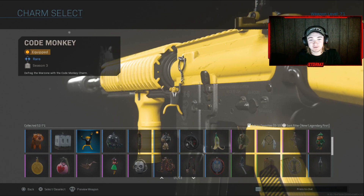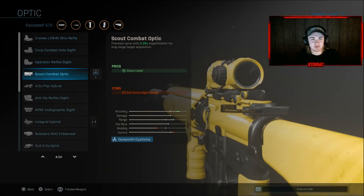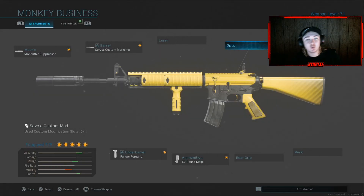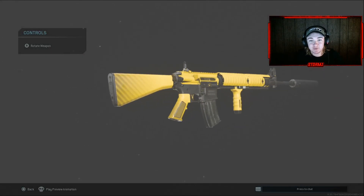The attachments it comes with include the Scout Combat Optic scope, but I'm going to take that off because I don't like scopes on the M4. It also has the Corvus Marksman barrel, Ranger foregrip, 50 round mags, and the M16 stock. I'm going to run the Monolith Suppressor and add the 50 round mags because it doesn't come with them — but that's basically how we're going to run it and try to get a nuke.